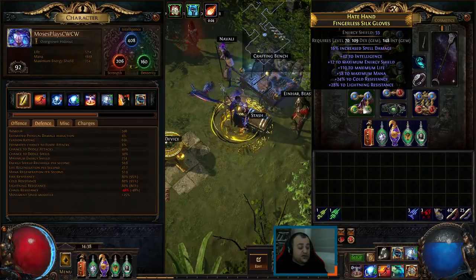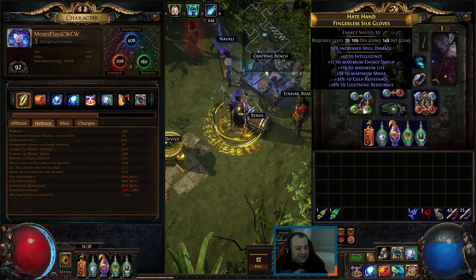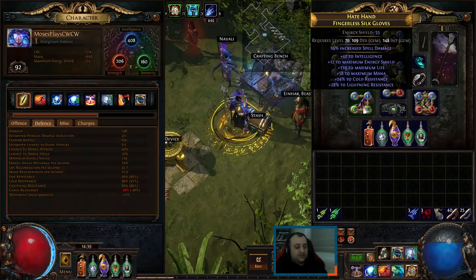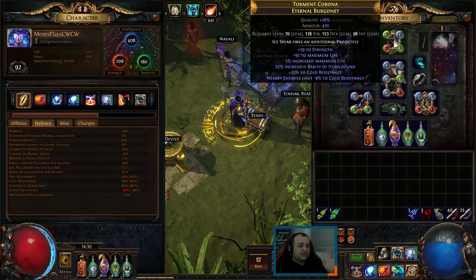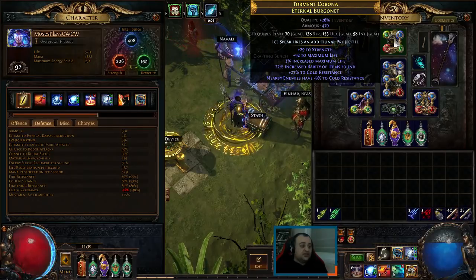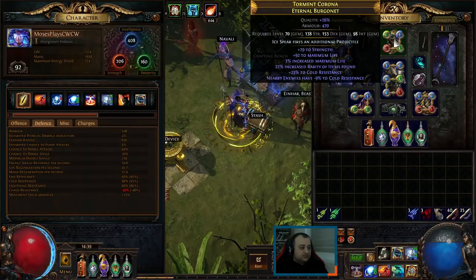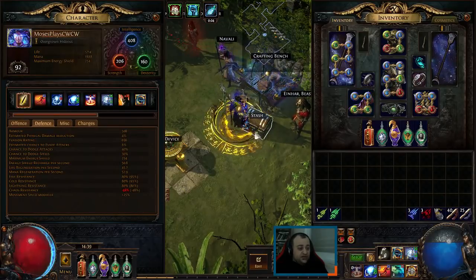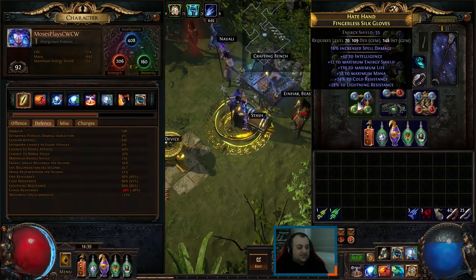On the gloves, just life, resists, some mana, and the implicit spell damage — Fingerless Silk Gloves. Potentially I could get Shaper gloves and craft increased cast speed. This could help balance the build. Shaper gloves have socketed gems supported by Faster Casting and hybrid increased cast speed — definitely could help. If you could manage it before building your character and balancing resistances, it could be a good slot to start from.